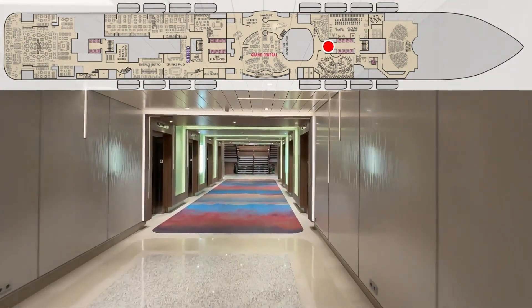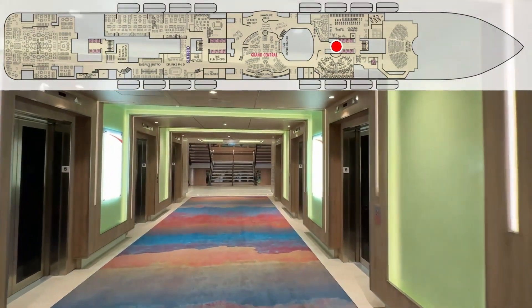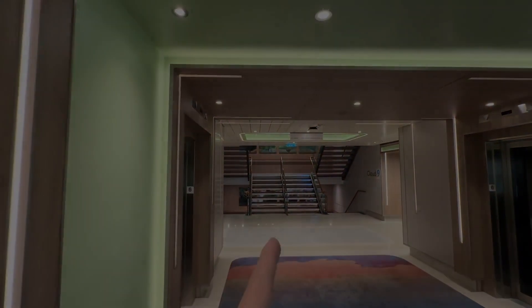We have now gone full circle — you've seen all of Deck 6. Let's go upstairs and show you Deck 7. Until we see you again on another ship, be safe.